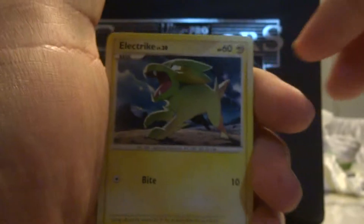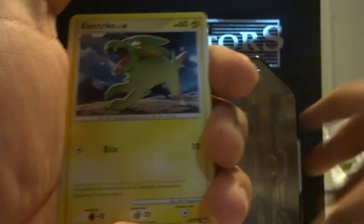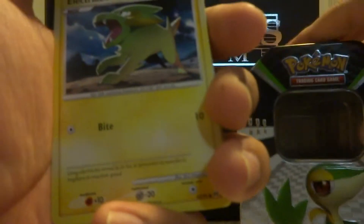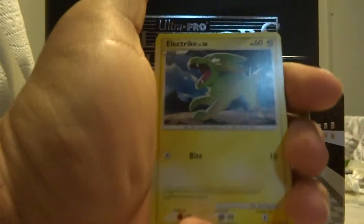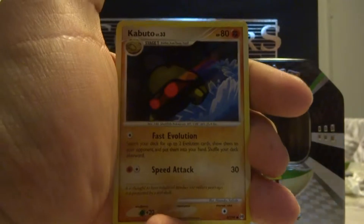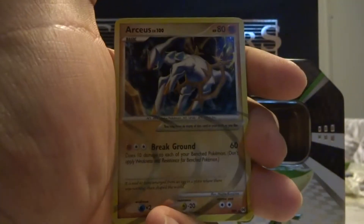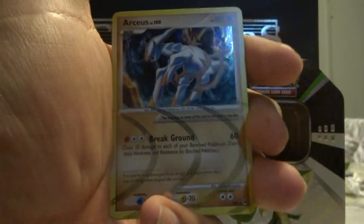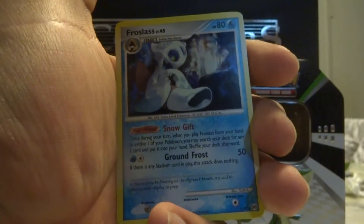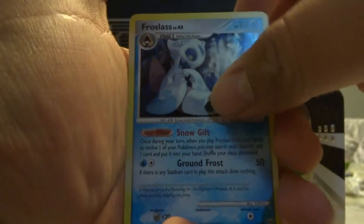To start off we have Electrike. I'm going to close this tin so you guys have something to look at in the background. We have Electrike, Wingull, Kabuto, Shinx, Charmander, and then Arceus Fighting. We just pulled Arceus! And then the Frostlass holo — awesome, nice. We just pulled the Electric Arceus last video too.